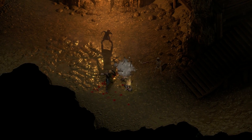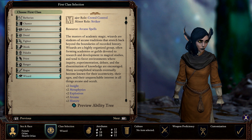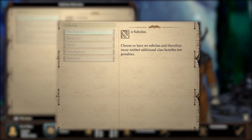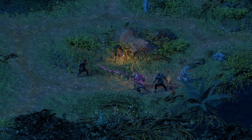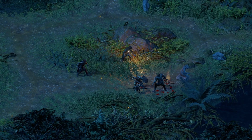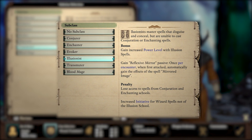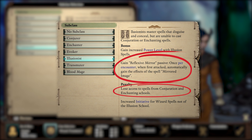Classes determine how your character fights. For example, barbarians excel at melee, while wizards can cast spells to damage enemies or buff their allies. Furthermore, subclasses allow characters to specialize in a specific aspect of their role, granting exclusive abilities but restricting them from others. For example, a wizard might pick the Illusionist subclass, unlocking illusionary spells but stopping them from learning other spell types like enchantments.